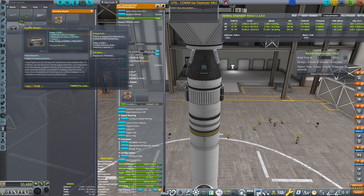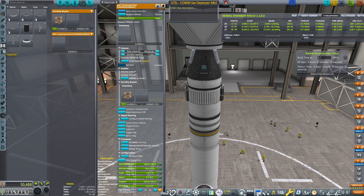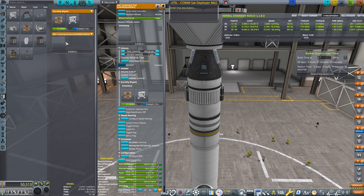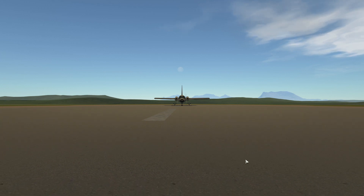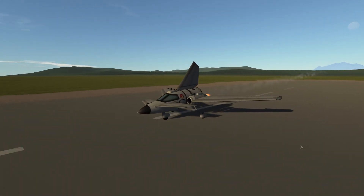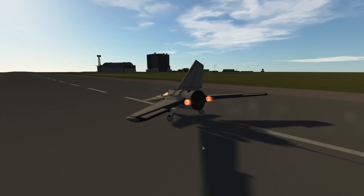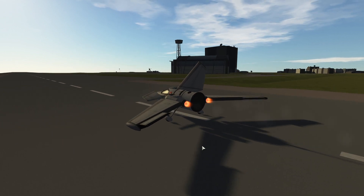I'm looking for where to add the EVA jetpack for Dorothy so she has it. There we go — it's added. Dorothy will have it on her. Time for our flight. I've added two small solar panels on top of the engines just to provide perpetual electricity. Let's take off.